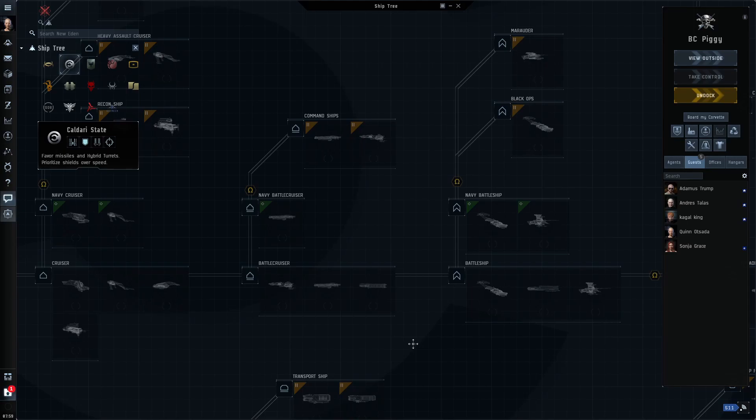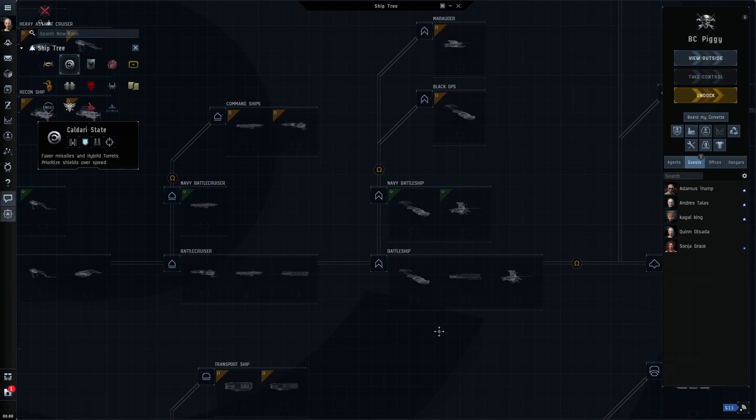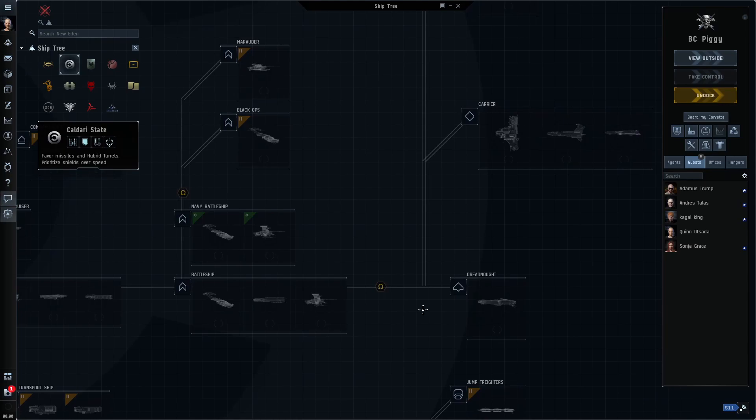Things like webs and grapplers are outside the scope of this video but will allow you to shoot frigates and destroyers with battleships. A stasis grappler is similar to a stasis webifier — it makes your ship move slower — but it's a battleship-only module with a much stronger effect when close to the ship. At the extreme edge of its range it's less effective than a webifier, but right up against another ship it's massively more powerful. This video is more about looking at ship types and deciding whether or not it's a good fight to take.